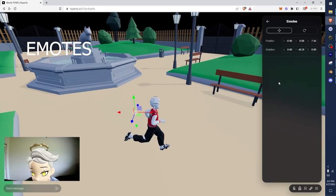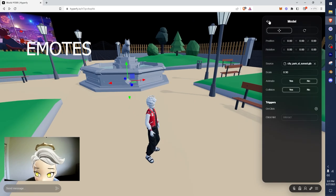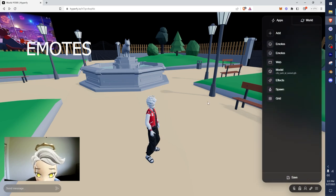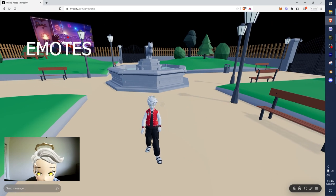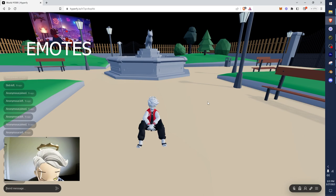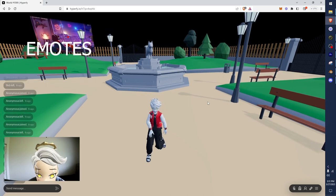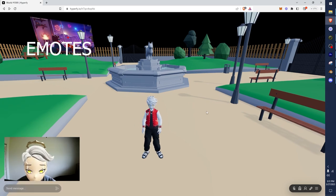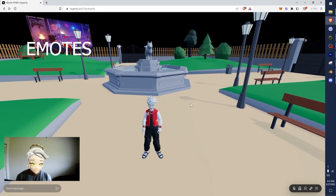Emotes does nothing - there is nothing to activate or do with the emotes app. What it does is it allows users to do emotes. To do an emote you hit enter to type and type things like /sit, /dance, or /wave. You can go check out the Hyperfy Discord where they post all their updates and you can see what emotes are available.